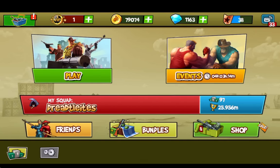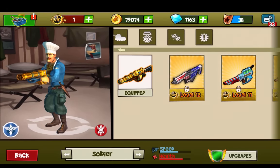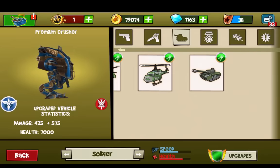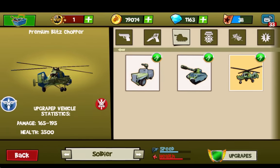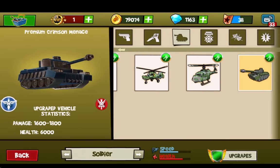In order to equip vehicles and make sure you can spawn them in game, first go to the shop. This is where you can purchase all the vehicles and make sure that you have them in general. From any class just scroll to the right to the little tank icon. From here you can see all the vehicles — you've got your Crusher, your standard tank, jeep, helicopter, as well as the Battle Hornet and the Crimson Menace.